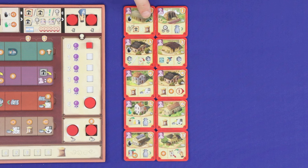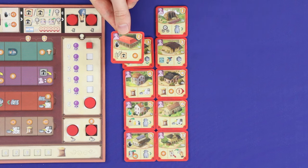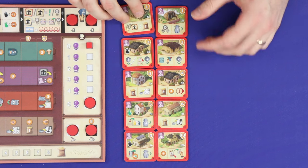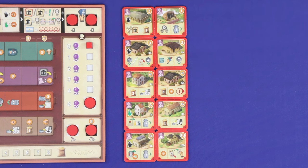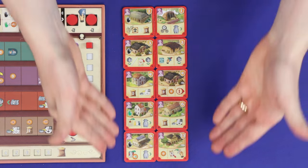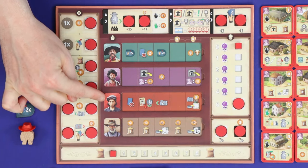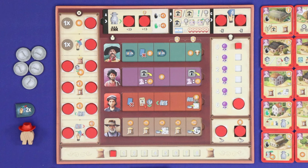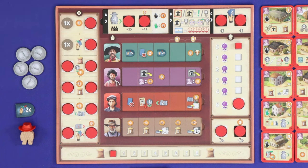Each player has ten numbered building tiles which they may be able to construct through the game. Each of these is double-sided with an A side and a B side, and you can choose randomly which side to use among all players, but all players must use the same ten sides. Your player board has four tracks where you'll place the employees that you hire, and you begin the game with one pre-printed employee of each type.